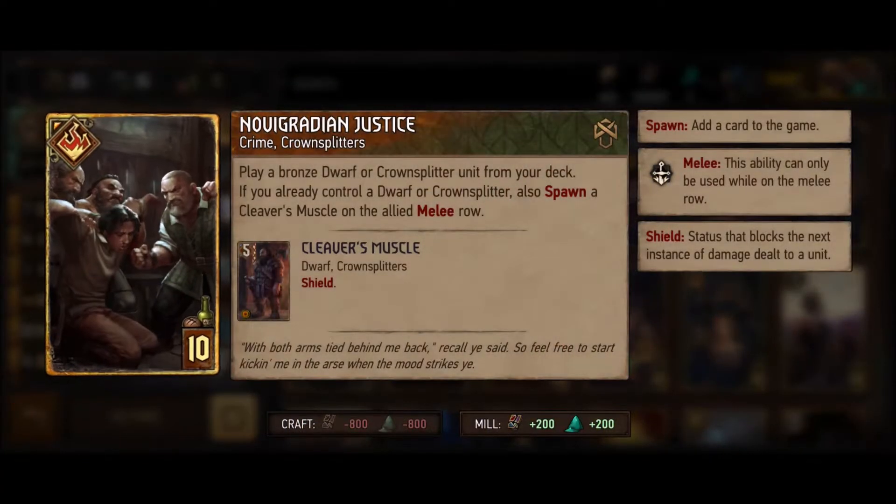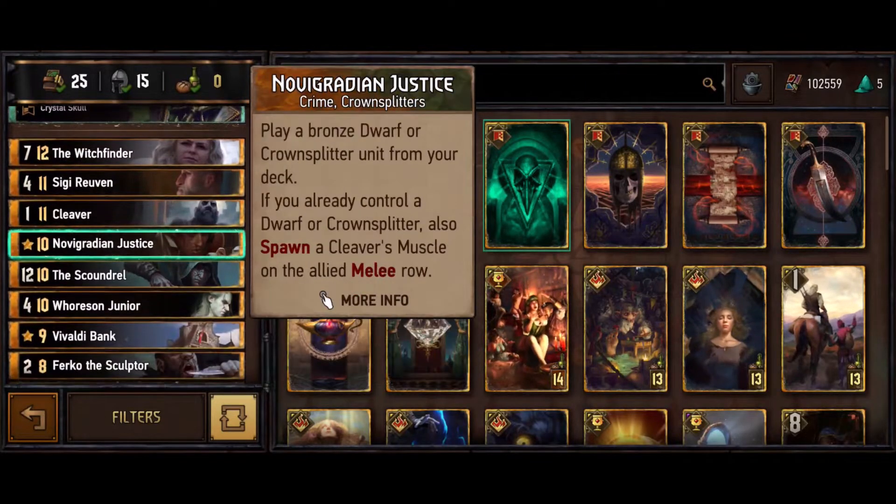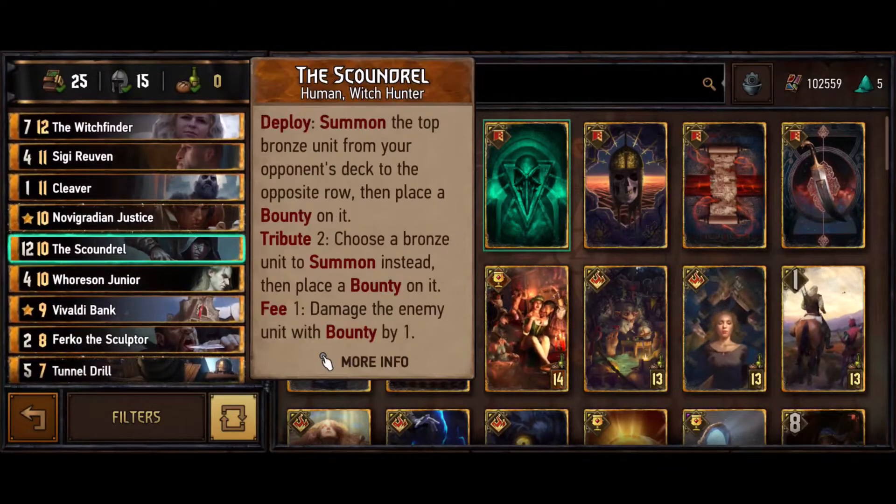Justice sets up Tunnel Drill and you just destroy their board - that's really good. It also thins your deck by one. The Scoundrel is great because he pulls a bronze out of their deck. Against Scoia'tael you can pull an Elven Seer so it doesn't work against you. You can pull one of the portal targets. It can also spend coins to get around a defender - sometimes you bounty something and they play a defender, Scoundrel can get around that if he's already out.